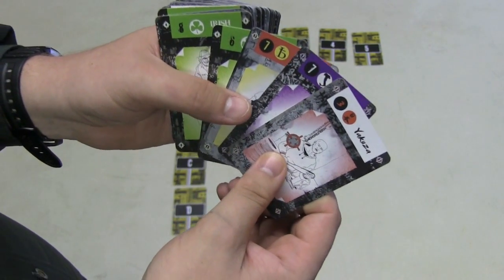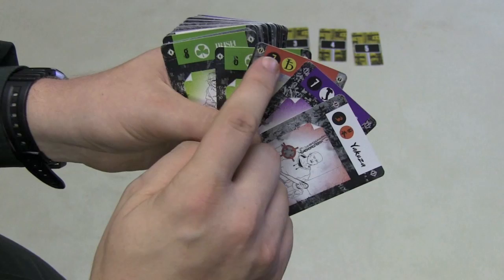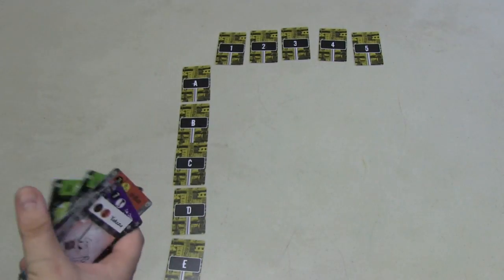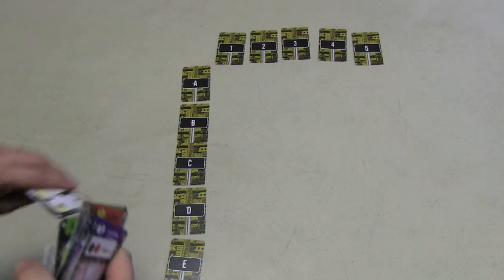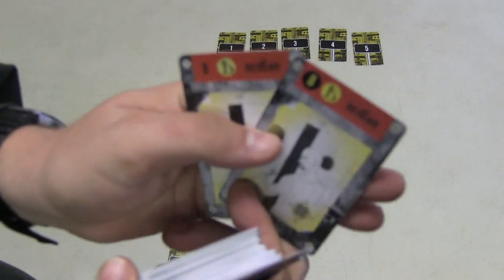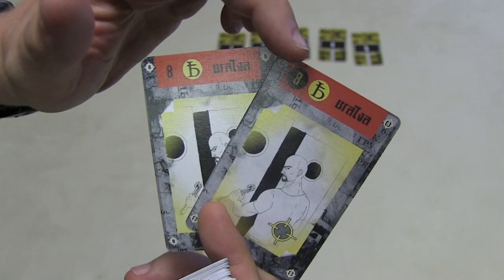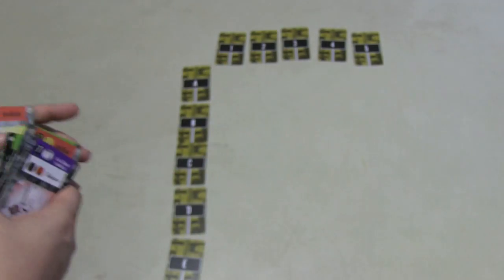Basically, a strong mob card is higher than the weak version of the same number. So if I have two cards here — the strong and the weak mob card for the red eight — the strong one is higher than the weak one. Think of the ones with the circle as an 8.5.